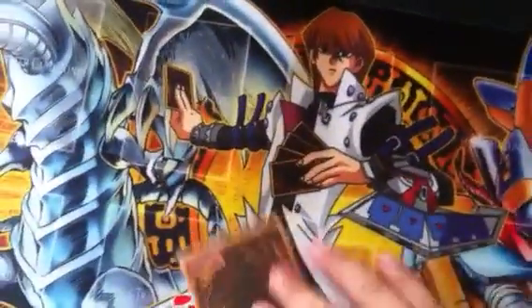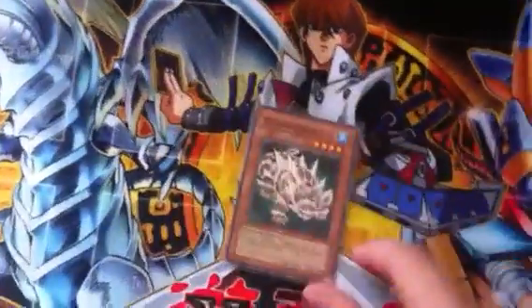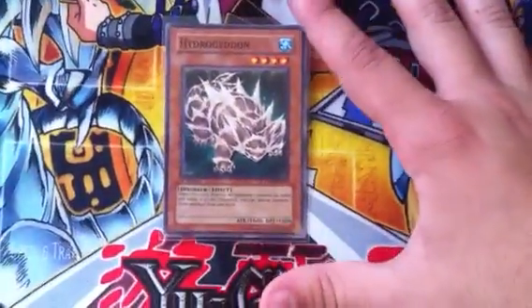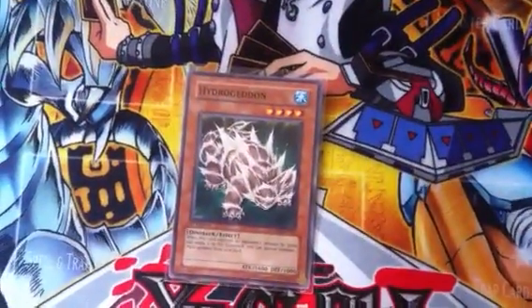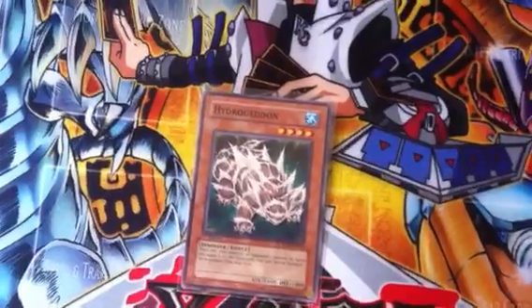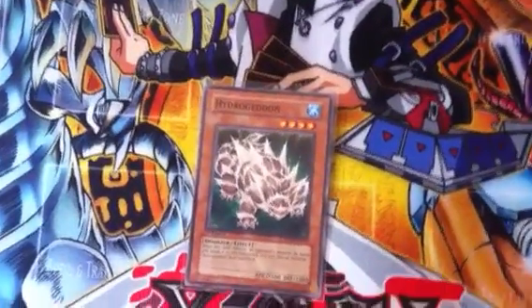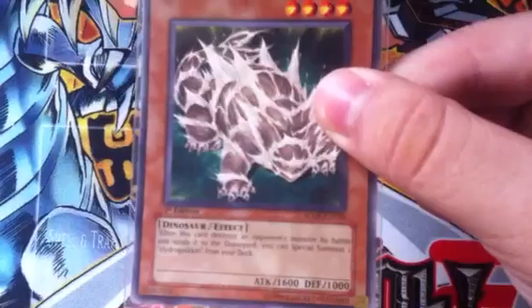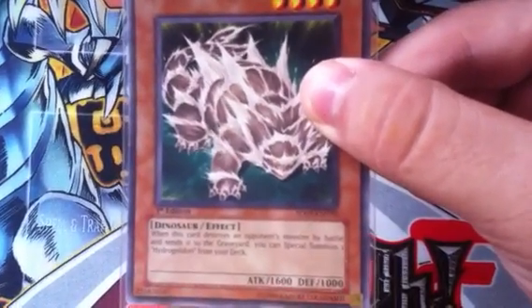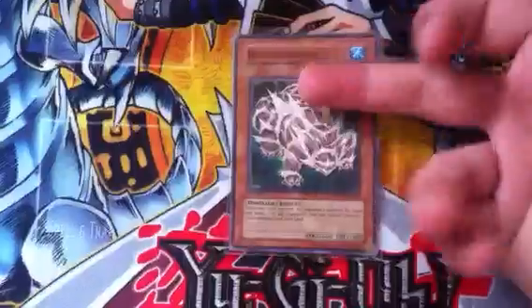First card on the slate today: Hydro Geddon. What this card does — it's a level 4 Dinosaur Water. This used to be played a long, long time ago, but it's kind of fallen out of rotation. The effect is when this card destroys an opponent's monster by battle and sends it to the graveyard, you can special summon a Hydro Geddon from your deck.